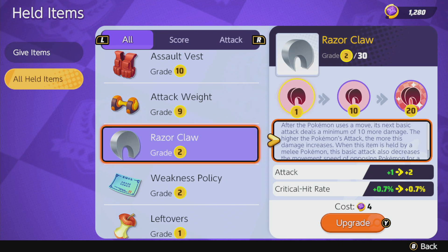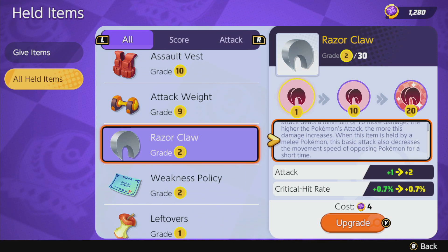Razorclaw — let's talk about it real quick. The description of Razorclaw: after the Pokémon uses a move, its next basic attack deals a minimum of 10 more damage. The higher the Pokémon's attack, the more this damage increases. When this item is held by a melee Pokémon, the basic attack also decreases the movement speed of opposing Pokémon for a short time — so basically if you're melee, it'll give them a little slow on your auto attacks. It gives a flat attack boost and a critical hit rate boost.